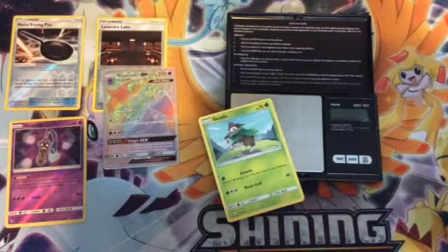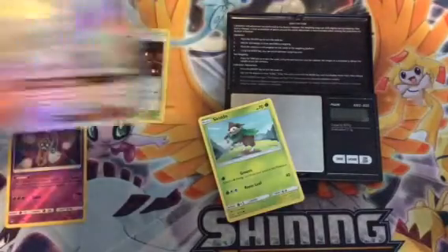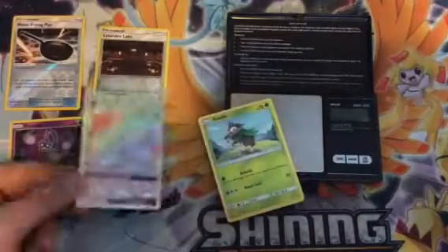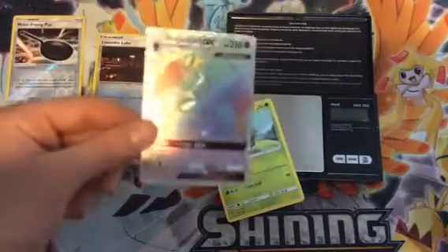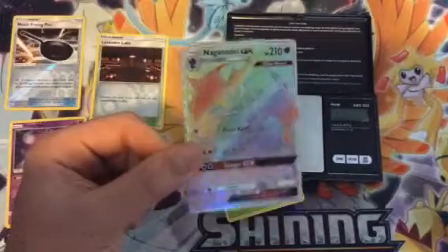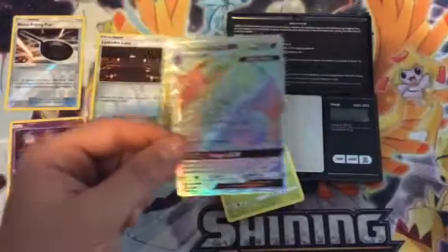Oh my gosh, I'm passing out right now — no way! We just pulled our first ever rainbow rare card — Nagana Del GX! What a beautiful card, I am astonished right now. These pulls out of these Dollar Tree packs have been nuts. This is crazy awesome — Nagana Del GX, rainbow rare, secret rare, ultra rare — what an amazing pull to end off this video.